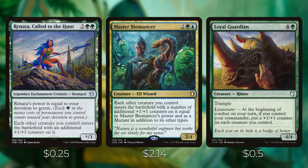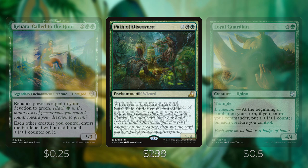Renata, Called to the Hunt is a legendary enchantment creature whose power equals your devotion to green — each other creature you control enters the battlefield with an additional plus one plus one counter on it. Master Biomancer costs two, a green, and a blue — each other creature you control enters the battlefield with a number of additional plus one plus one counters equal to Master Biomancer's power and is a mutant in addition to its other types. Loyal Guardian costs four and a green with trample — it has lieutenant, so at the beginning of combat on your turn, if you control your commander, put a plus one plus one counter on each creature you control. These are all great for guaranteeing you can copy infect creatures with Volrath.